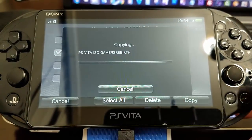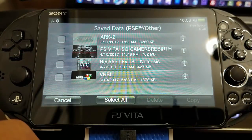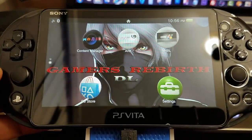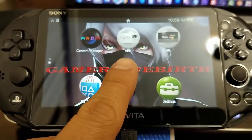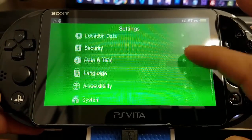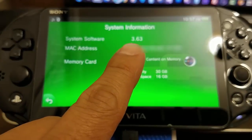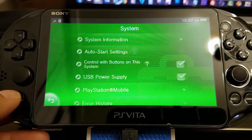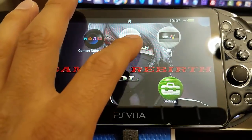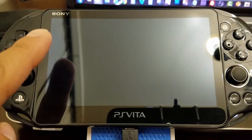Alright guys, let's see if it works. Before we check, I want to show you guys my system information — if some people think I'm not on 3.63, there you have it. Now that we've got that squared away, let's go ahead and launch our ARC — that lovely bubble. Remember to check my previous videos if you don't know how to install it, it's really simple guys.